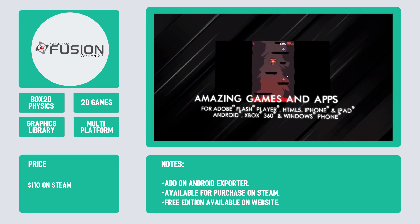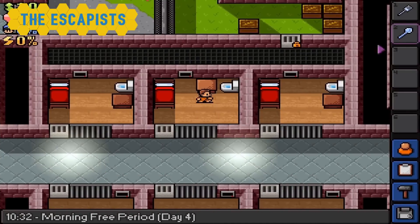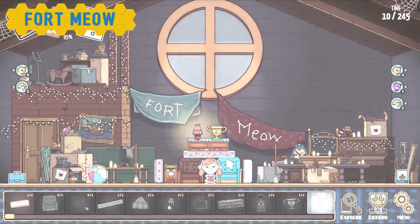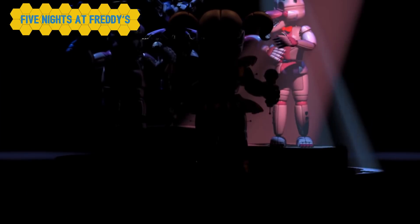Some titles made using Fusion include Plantera, The Escapists, Fort Meow, and as we mentioned, Five Nights at Freddy's.